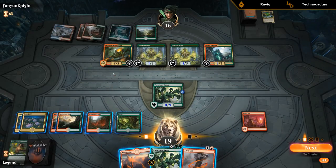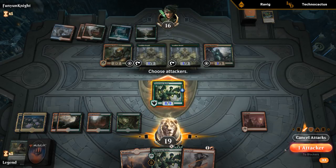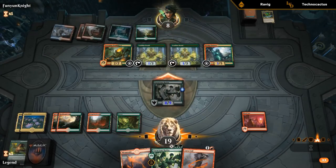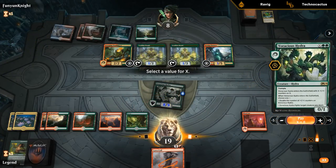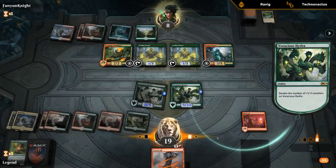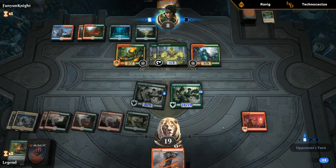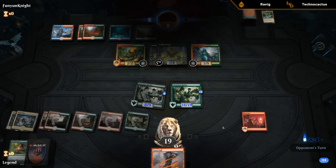Four, five, six, seven — they still can't trade for the Hydra. Let's go face and play another Hydra for X equals 9, double it — should be game. Not bad, not bad.